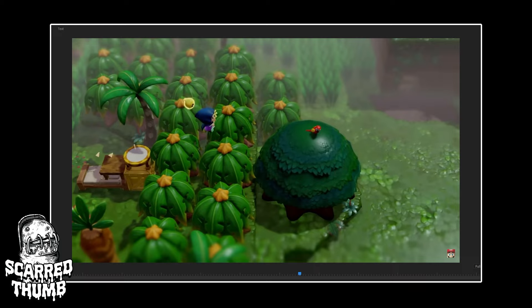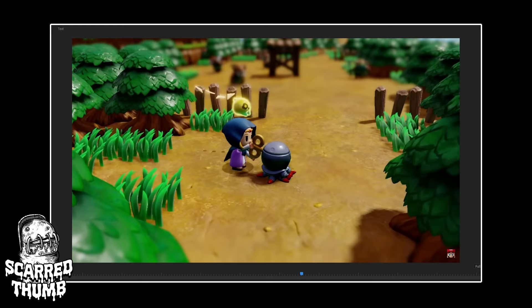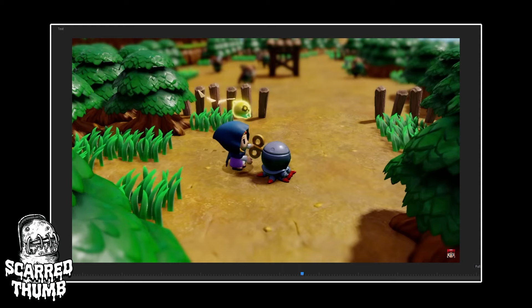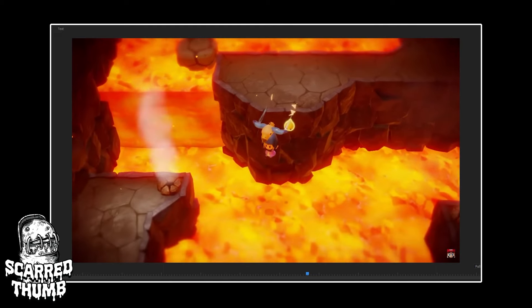It looks like Zelda doesn't even need the Roc's Feather or anything to jump on her own — that's kind of cool. If you can shortcut over things in creative ways, that's pretty cool. I'm not sure how they'll restrict movement, but this is interesting — just jumping over map barriers. I love the art style — it's adorable. You can wind up a little Octorok and unleash destruction. You can even fly over stuff with a glider, kind of like the glider in Tears of the Kingdom.